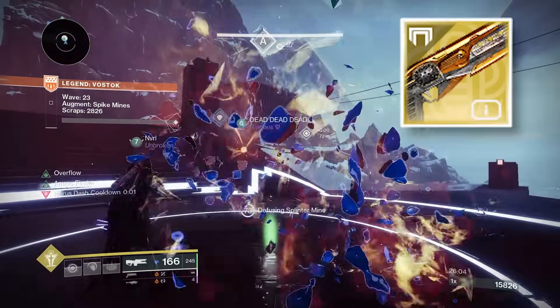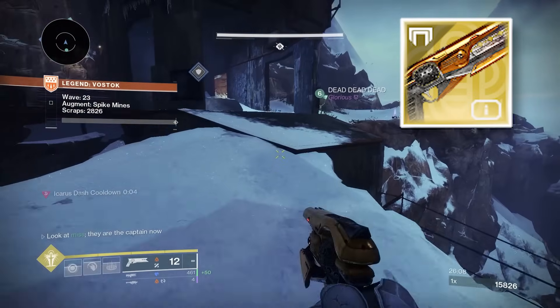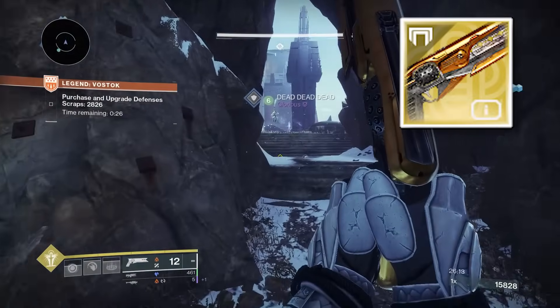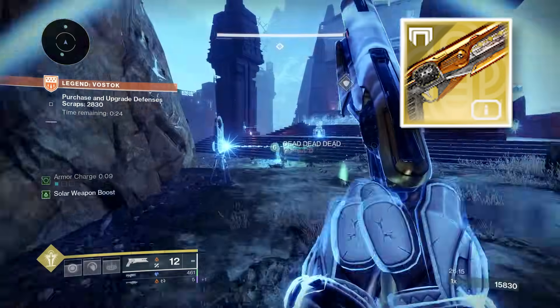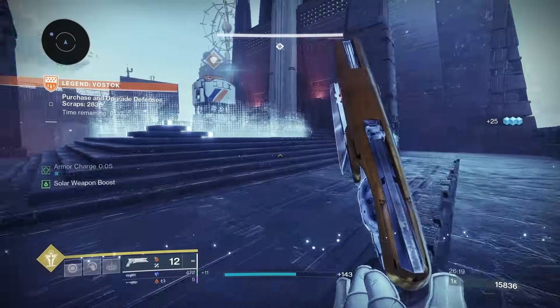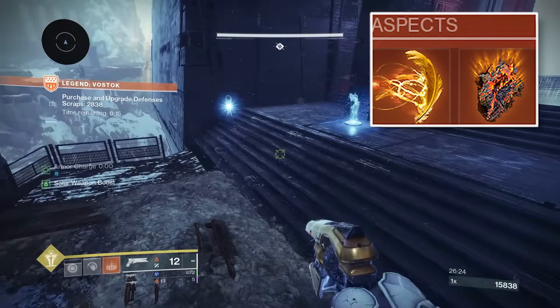I paired this with Sunshot, but it really depends on the map you're on. I use Sunshot on all three maps though — it is an insanely good exotic, especially on Warlock because of how well it pairs with your subclass. Hand cannon cadence got a buff and Sunshot was already such a beast. For the subclass: Icarus Dash for movement, Solar Grenade and Incinerator Snap, and Touch of Flame to boost your Solar Grenade.